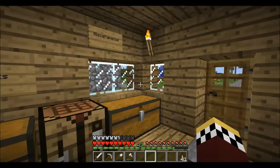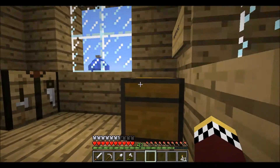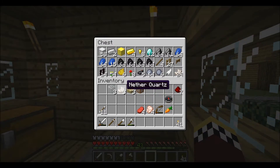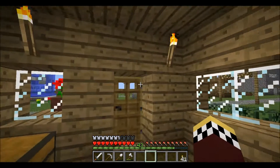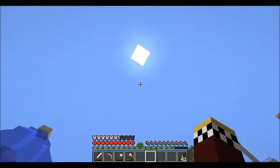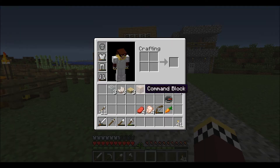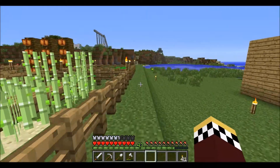I decided to go back to the nether and get myself some more nether quartz, which is up here in my materials chest right there. And I took some and decided to make a little daylight sensor — something new from 1.5 that I can use so that the sun is always shining. I had to spawn in a command block because there's no crafting recipe yet. But let's get started.